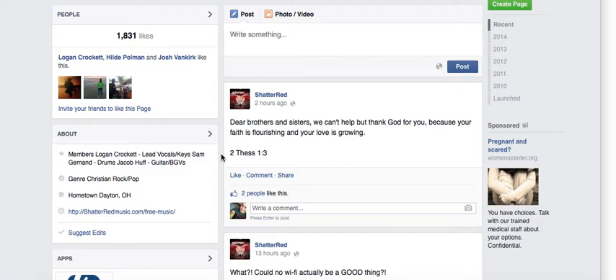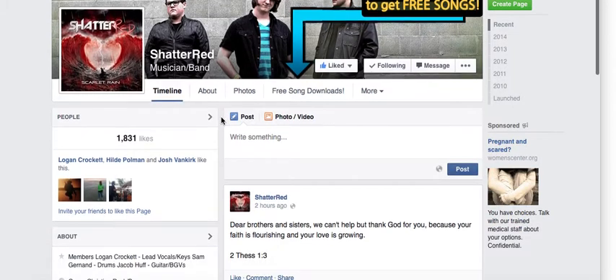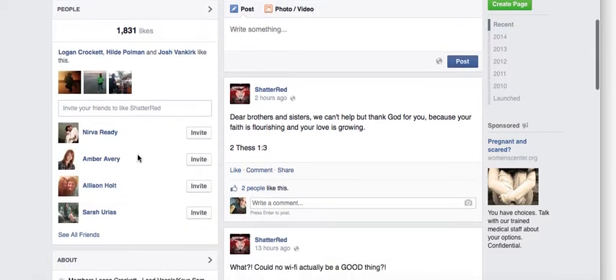Hey guys, thank you so much for being willing to help us out. All you got to do is go to our page right here — facebook.com/shadowred — and then if you scroll down just a little bit, you'll see our number of likes and invite your friends to like this page. The link is right here, so you just click on it and it's going to give you a list of some of your friends.